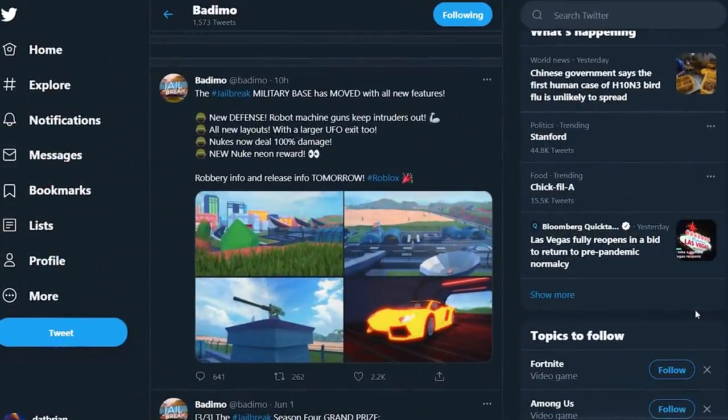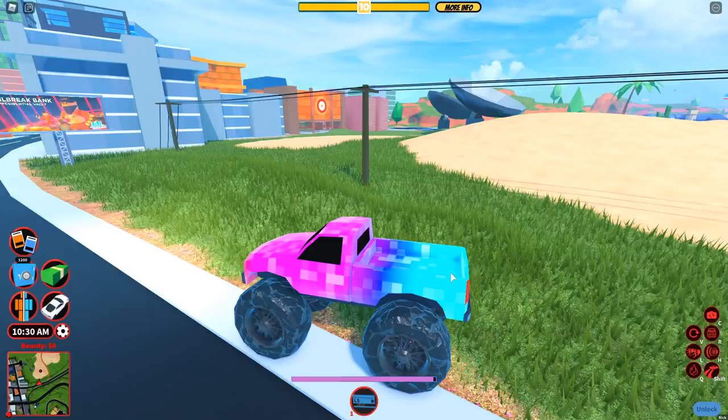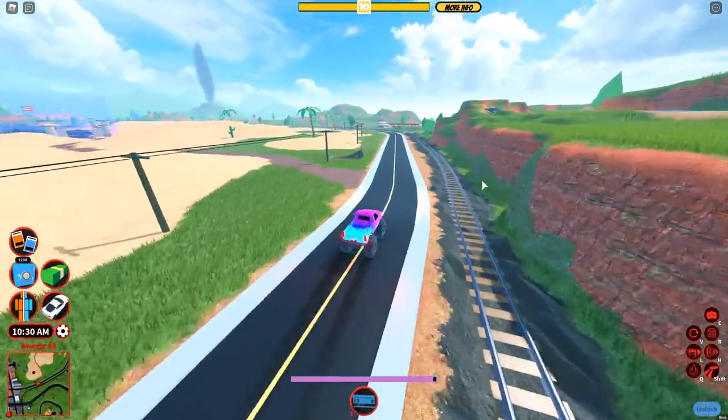Bademo says the Jailbreak military base has been moved with all new features. New defense — robot machine guns will keep intruders out. New layouts with larger UFO exits too. Nukes now deal 100% damage, and there's a new neon nuke reward. As you can see, this is the first image of it on the side. That is the old military base, the old Air 31 military base.